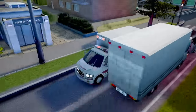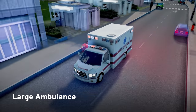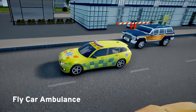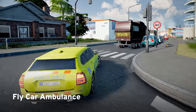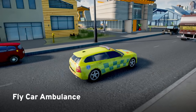Rounding out the American-inspired emergency services is the large ambulance. This big ambulance can tackle even the most serious medical events and its powerful engine helps it get to any emergency quickly. And finally, inspired by the European medical services, the fly car ambulance is designed for smaller medical issues. It's the perfect nimble car for city service, and with its neon yellow paint scheme and distinctive checkered design, it adds something totally unique to your city.